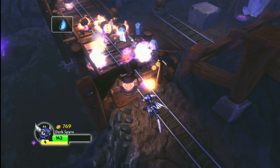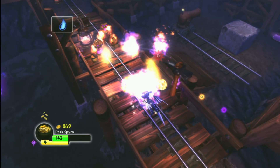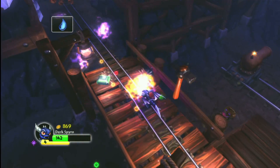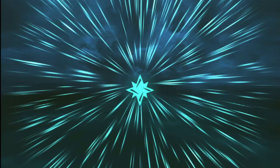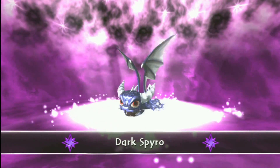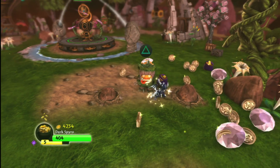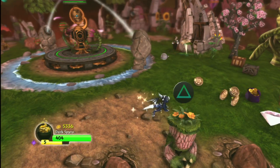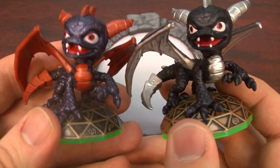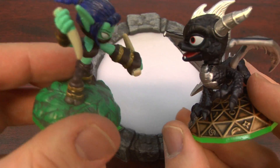Are you looking to flame broil numerous enemies at once? Why not play as Dark Spyro in Skylanders Spyro's Adventure, who's very similar to the normal Spyro that you would typically get with your game, except he's Dark Spyro — an exclusive figure when you buy the Nintendo 3DS version of Skylanders Spyro's Adventure. The main difference between Dark Spyro and regular Spyro is their appearance, and Dark Spyro's bad attitude.